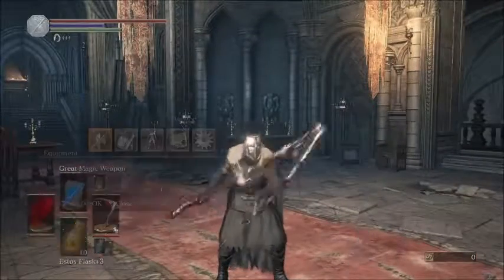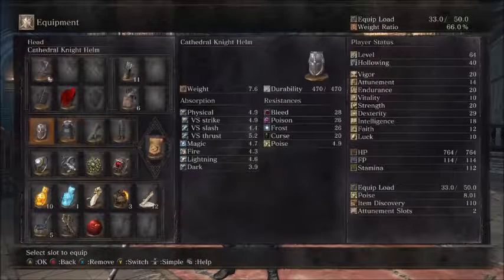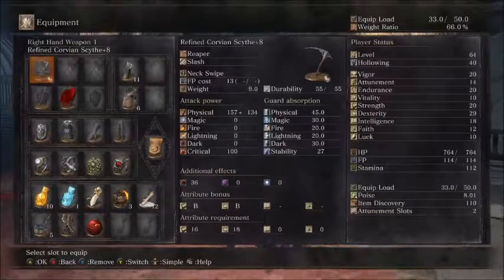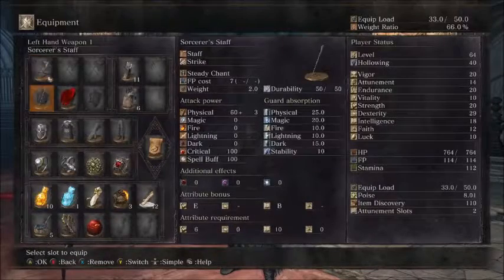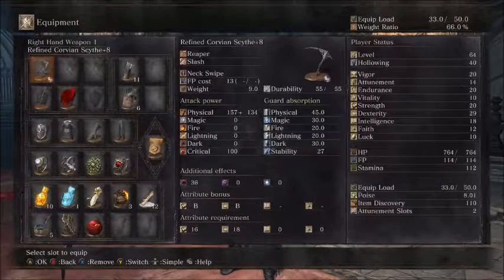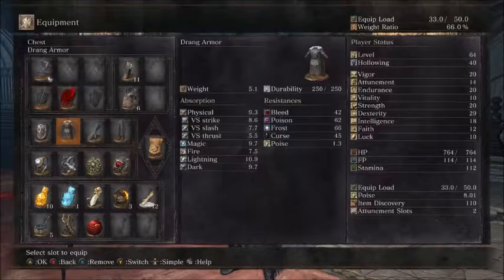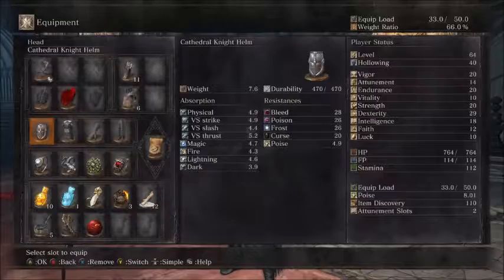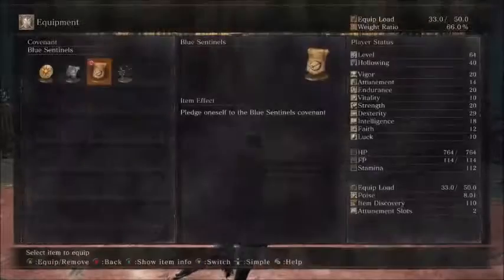So what I have on me right now is the Drang armor — I hope I say that right — Cathedral Night Helm, my refined Corvian Scythe. Trying out the scythes again, just like from my last playthrough. I changed to a different weapon after, but I have a dark hand here because I'm trying to make my character more death-like. Their name is Dark Moon Vince, so I'm going to try to get them in the Dark Moon Covenant, but right now they're in Blue Sentinels.